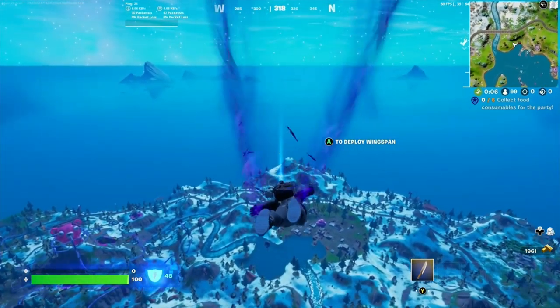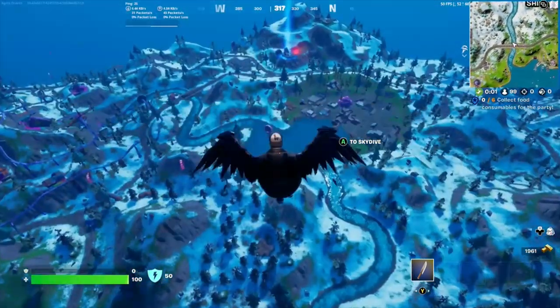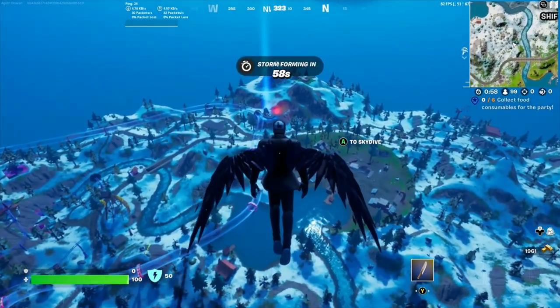As you can see, once the ship lands, a blue beam or beacon shines up to the sky, so you know where to go if you're trying to find Darth Vader.